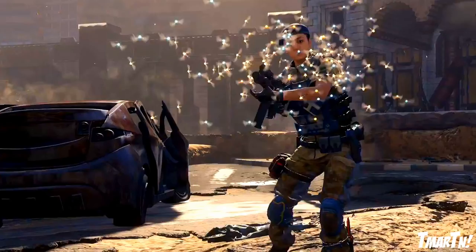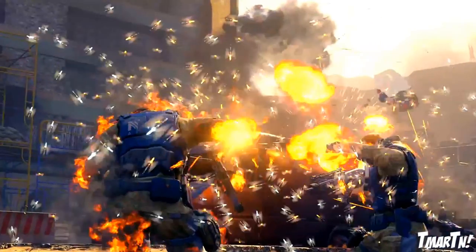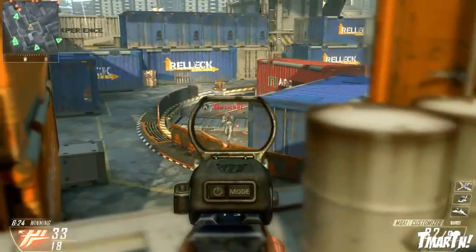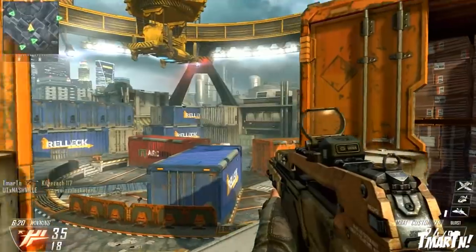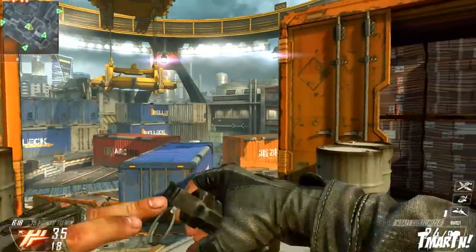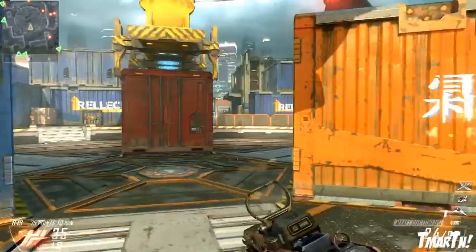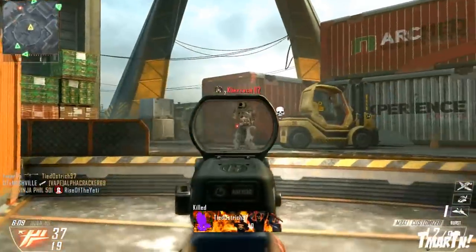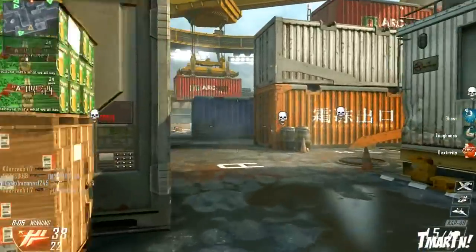I've seen a lot of comments and tweets and questions about this — people saying, what's going on here? What is this? Is this campaign? Is it multiplayer? Is this going to be a score streak? Does this confirm the swarm is coming back? I wanted to clear it up because I actually got a firsthand description of what these things are. I saw a bit more of this campaign mission set in Cairo, Egypt, and one of the devs told me when I was at Treyarch last weekend that these things are actually an ability that your soldier has in campaign mode.